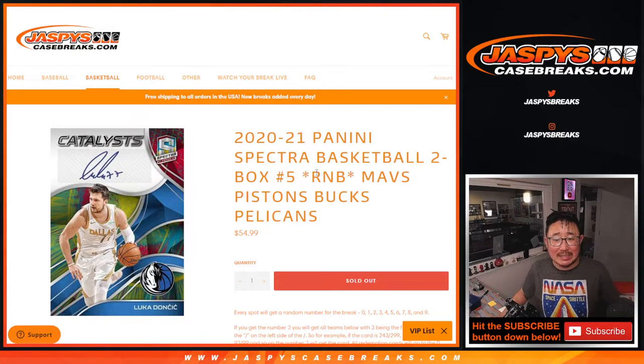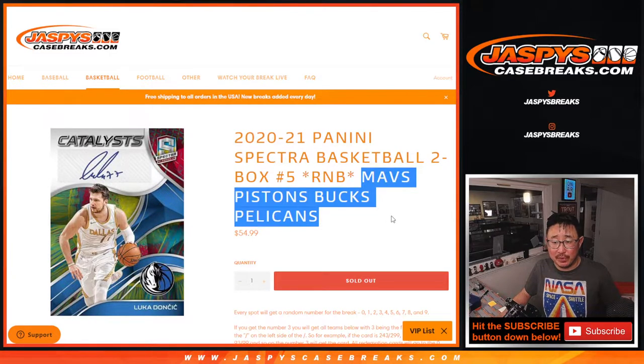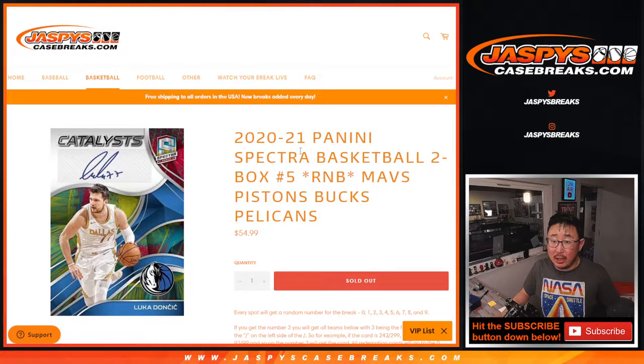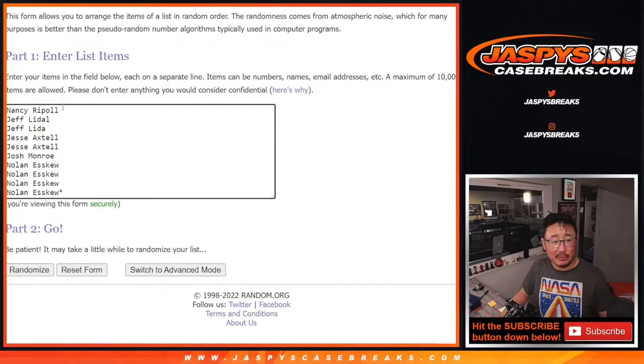Hi everyone, Joe for jazbeescasebreaks.com with a RNB, a random number block randomizer for this group of teams right here. Here are the instructions. This will unlock two box pick your team five, which will be coming up in a different video, a separate video.